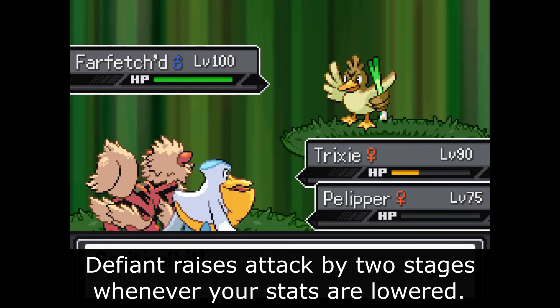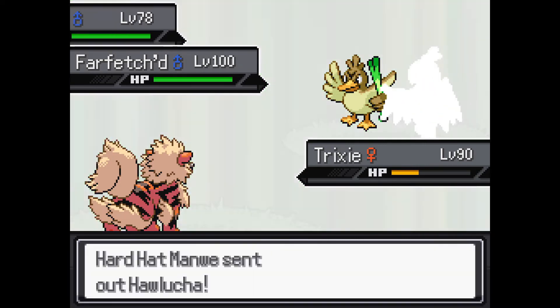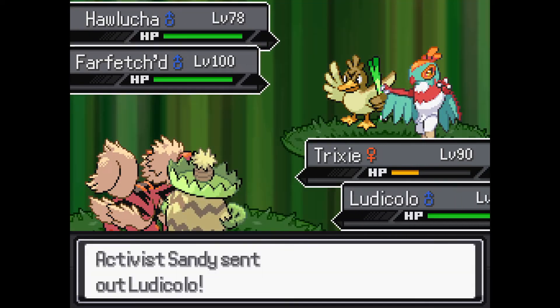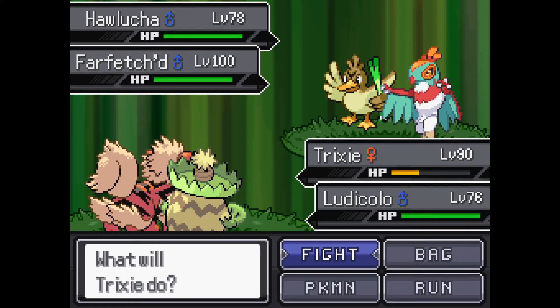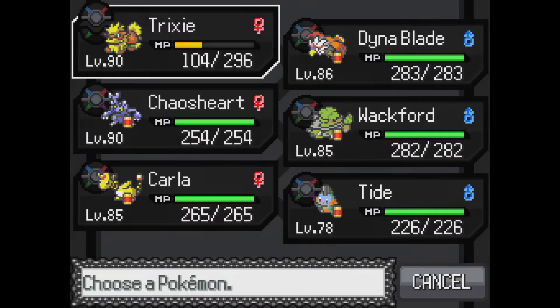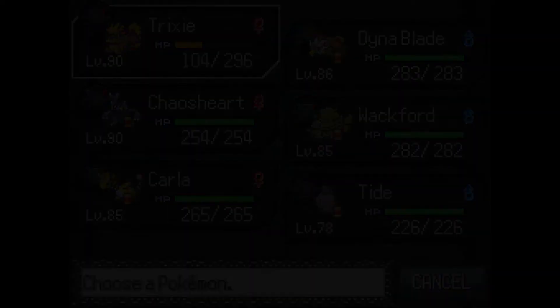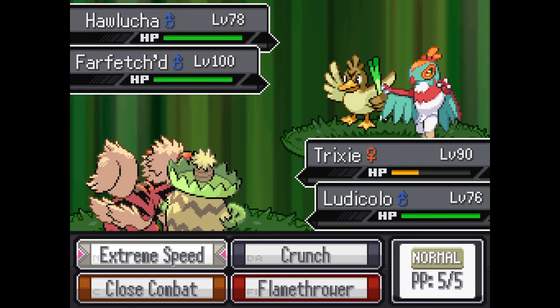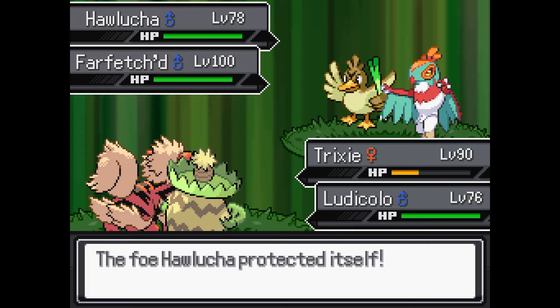Leaf Blade. Why are these Farfetch'd level 100? It seems unnecessary. Talonflame Seed — oh, he also has a Talonflame Seed! That's why that happened before. At least now I know. Honestly I want to keep Trickster alive for Intimidate later, but then again Intimidate's not that helpful here apparently. Let's just try and take out Hawlucha — he's the big... I'm a moron.